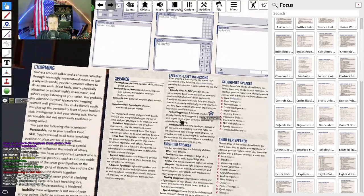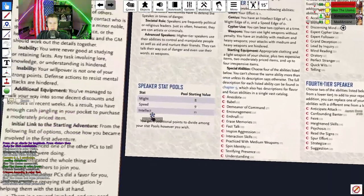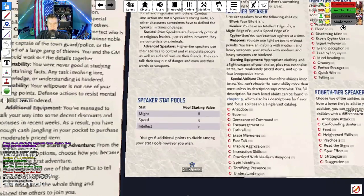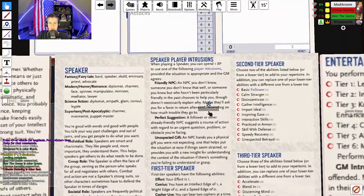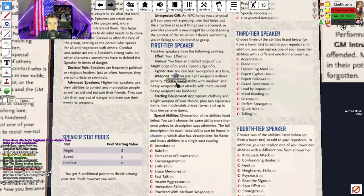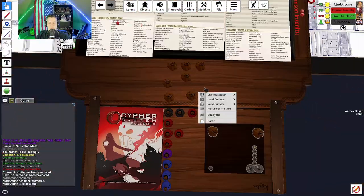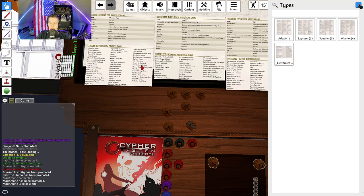With that you can fill out your sheet. The full starting value is given straight off. The type is basically what you want to start with when making your characters — you get six additional points to divide as you wish, and everyone starts at first tier. There are four types: Warrior, Speaker, Explorer, and Adept.